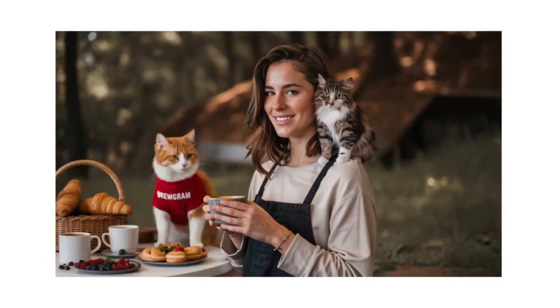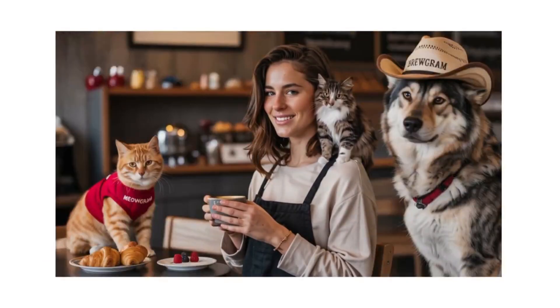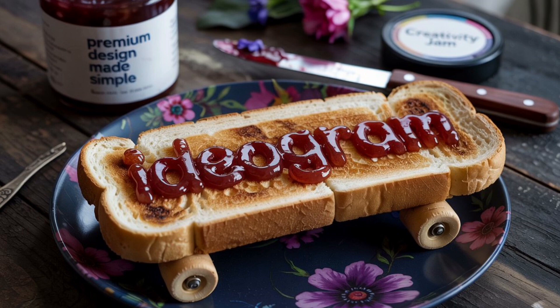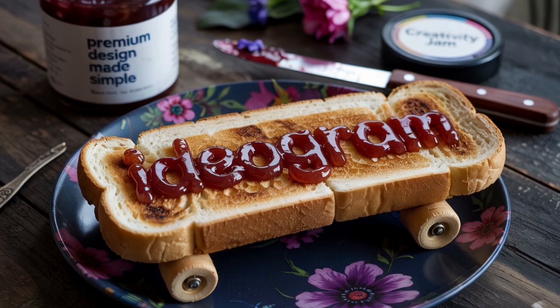They also have this one with a toast skateboard kind of contraption that has Ideogram on there. It says Ideogram 3.0 handles complex design layouts and stylized text with remarkable precision, unlocking game-changing capabilities for marketers, designers, and creatives — and it does look pretty good.